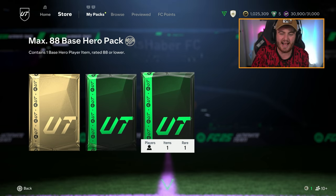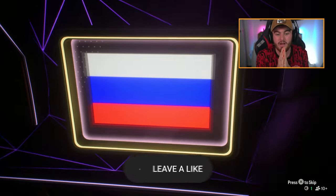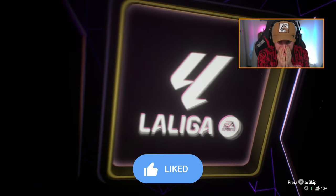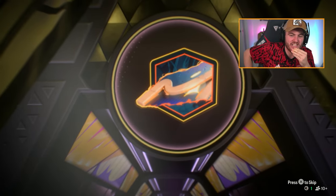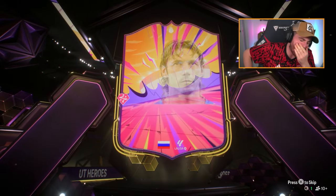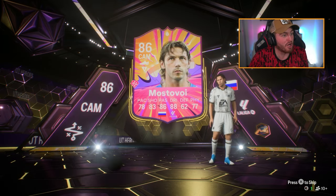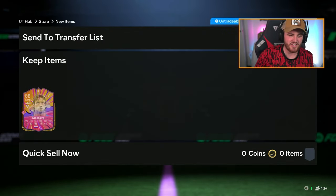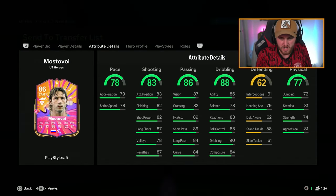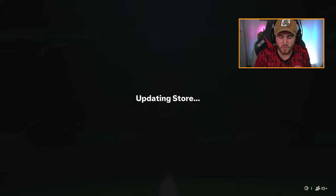Here we go on my account — let's see what we get in our first hero pack. It's going to be a CAM from Russia — it's KDB, isn't it? This is what I get for saying last week I haven't seen anyone pack Mostavoy in like two years of playing this game. Why has nobody packed Mostavoy? Well done, Ryan, you idiot. You played yourself. 4-star skills, 5-star weak foot. I think he's honestly one of the cheapest cards you can get.